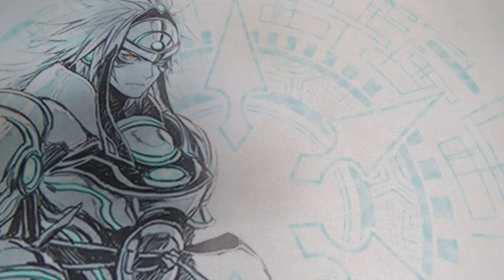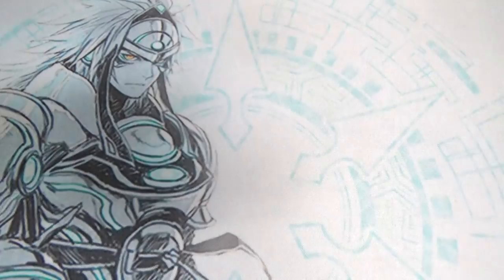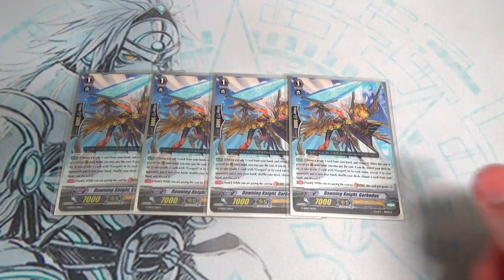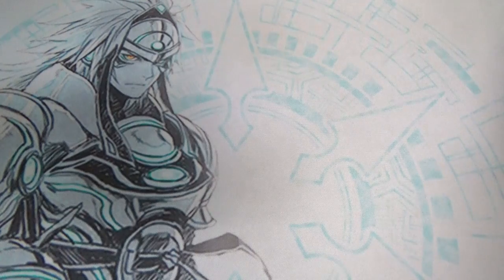On to the grade 1s. Still running three copies of Jeffrey because he moves to soul and draws. Next, running three copies of Horsa because power-ups, win condition, and getting really big numbers. Not running Horsa at four because I want to keep Jerry at three. Not running Jerry at two because if I have to ride him, it sucks to only have one left in the deck. The 3-3 split works out great. Since we're only running seven grade 3s, we're running four Stridefodders for Gurgit — lets me search out the other Gurgit if I wanted to ride that one instead. It has a shield, so instead of being a grade 3 without a shield, this one has a shield.